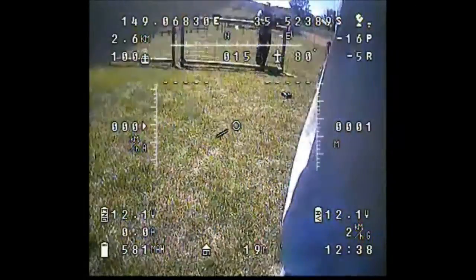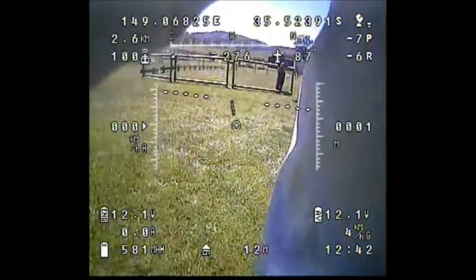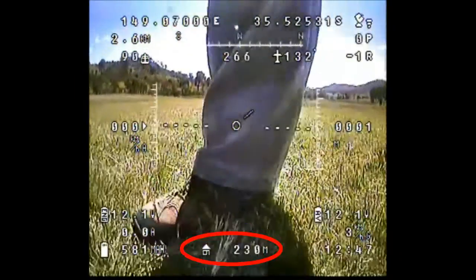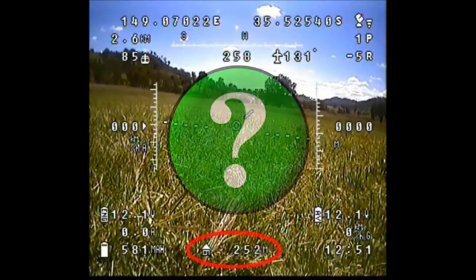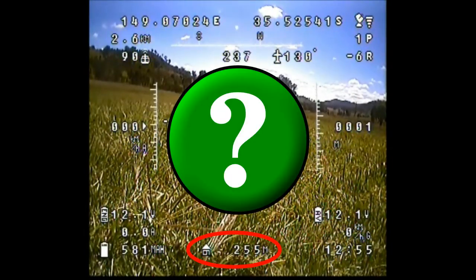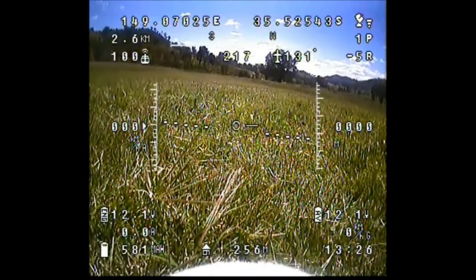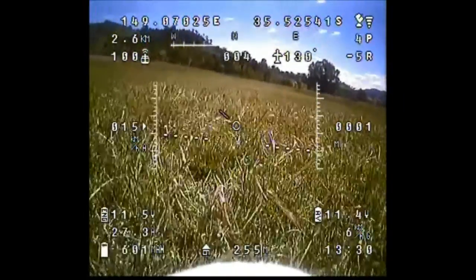I don't press reset on the keyboard — as you can see the home distance stays the same. But as I'm walking the plane out to the centre of the strip to take off, something pretty interesting happens to the home distance. It suddenly goes from about 20 metres up to about 200, and because I'm not using the goggles I don't notice it.